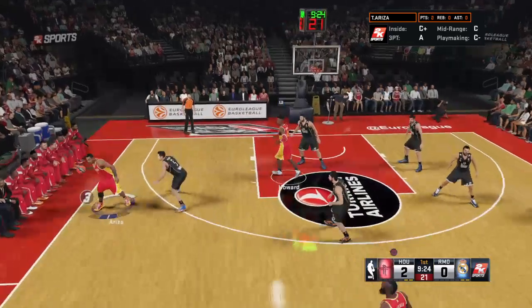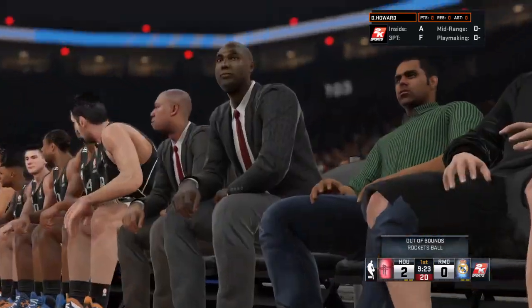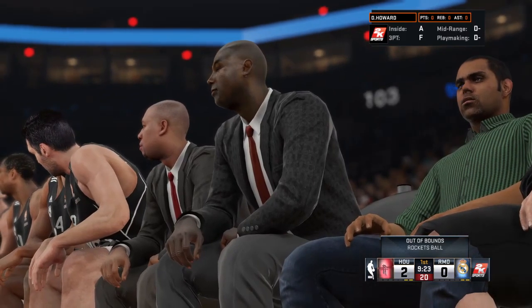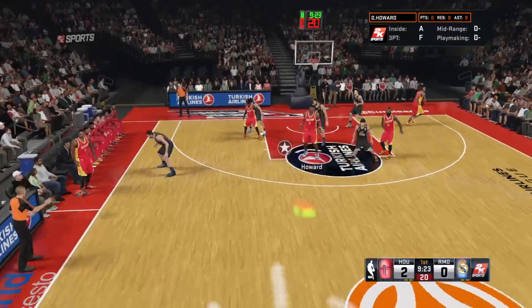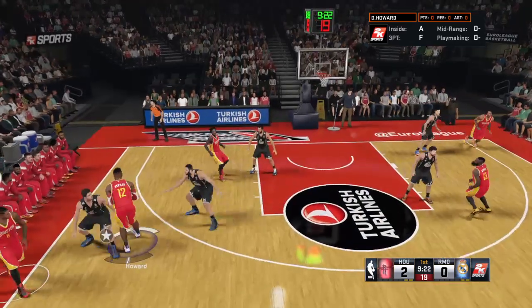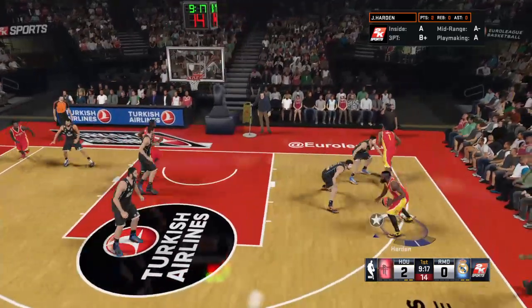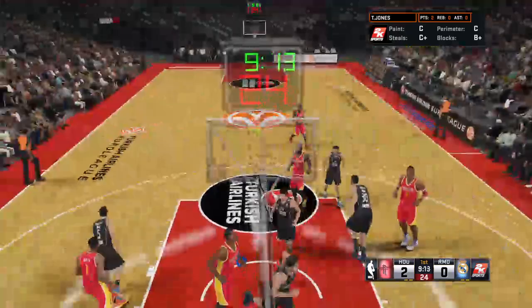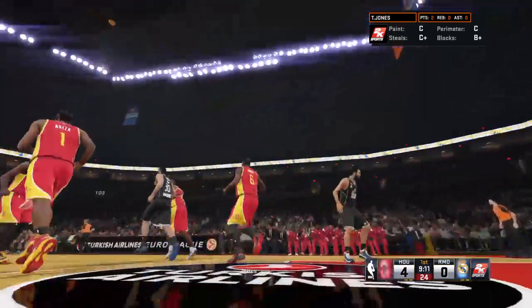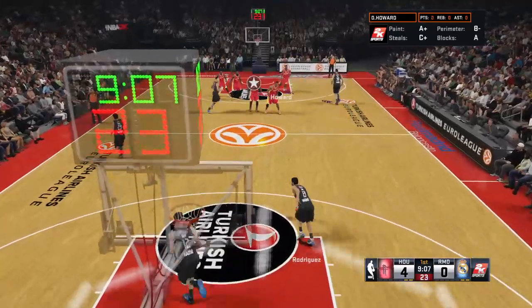Madrid on defense. Reaves issues to Howard — out of bounds. Rockets ball as Houston keeps possession. A nice play to get a hand on that pass and tip it out of bounds. If he gets there a fraction earlier, that's a steal. Here is Howard, here is Harden on the wing — dishes to Jones. That's good. Jones has got his first bucket in this one. Superb assist there; he played the role of the maestro on that one.